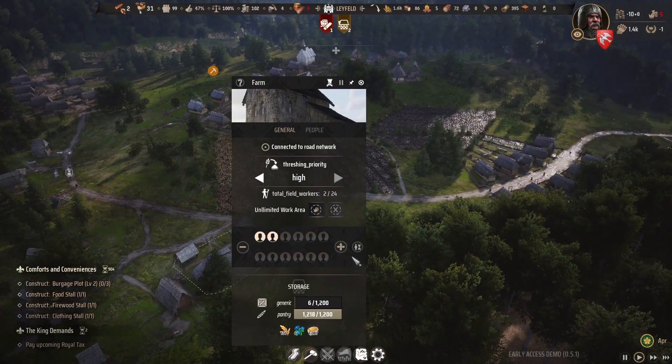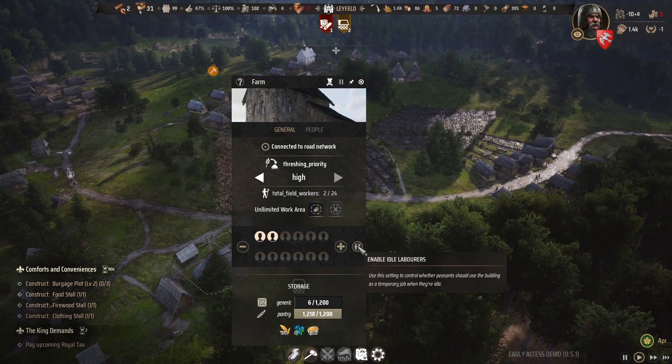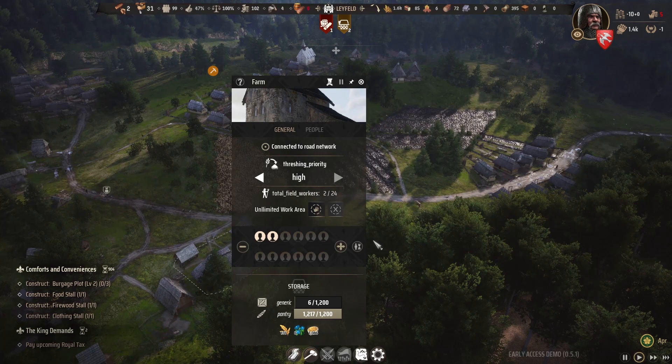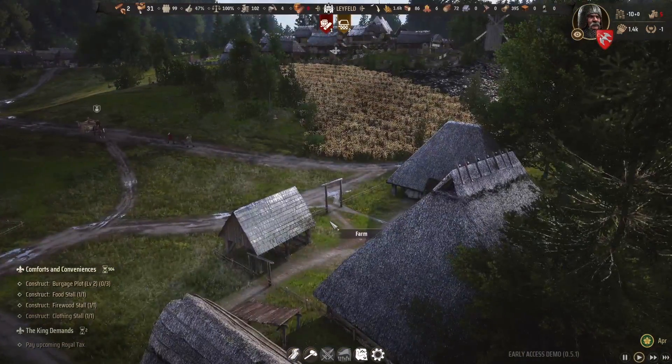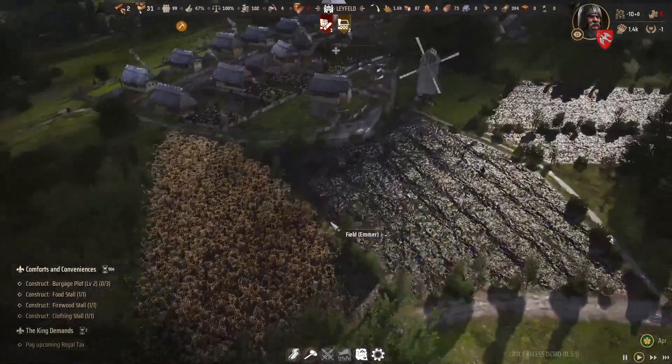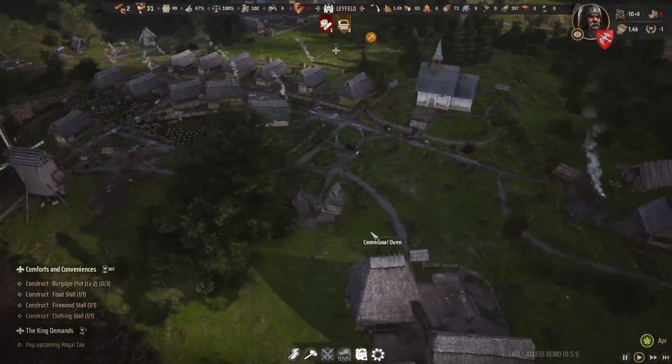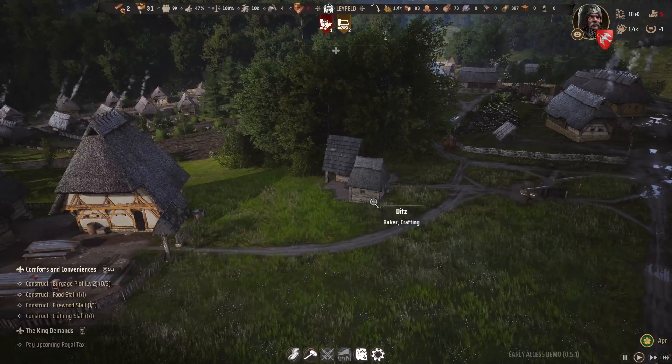You can always move your labor forces around. There's an 'enable idle laborers' section that allows workers to find other jobs based on how busy things are — kind of a seasonal system, but you still need to monitor it. It's a good idea to inspect that and also centralize your market stalls around your farms, windmill, and communal oven for efficiency.